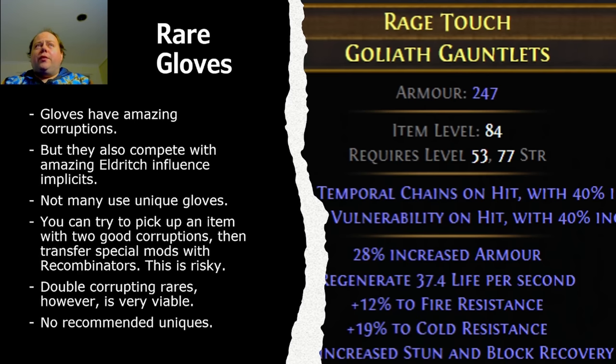Rare gloves are going to be next. Gloves have amazing corruptions and they're in a sort of weird spot. I've deliberately got a set of gloves to showcase here that has two solid corruptions — Temp Chains on Hit and Vulnerability on Hit — but with terrible other mods on it. That's because there have been changes with patch 3.18 and recombinators that allow you to potentially transfer special mods onto a base like that. This is risky — you can definitely lose all of your inputs — but it's something worth keeping in mind. Importantly, gloves, while they have amazing corruptions, those corruptions do compete with amazing Eldritch influence implicits. Double corrupting rares is very viable. I don't recommend any uniques in the glove slot, since so few of them get used. Rare gloves are so strong currently that really the only gloves that get used are Hands of the High Templar, which interact with corruption in a very special way and are sort of a rare item in disguise, and also Gravebind, which isn't used all that much.